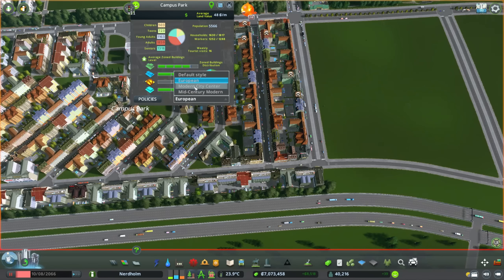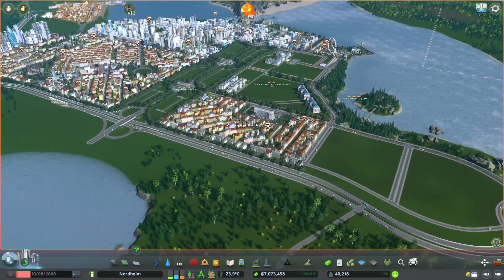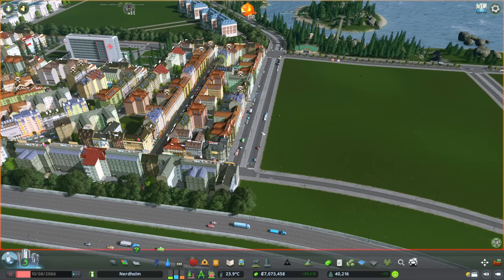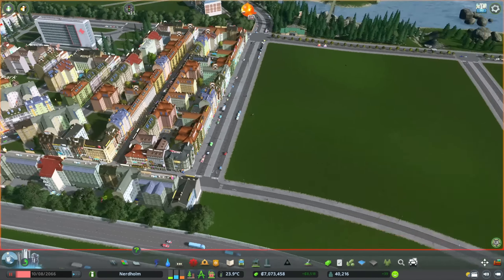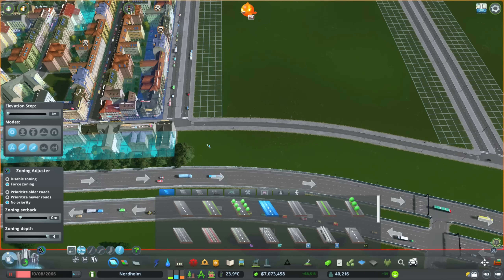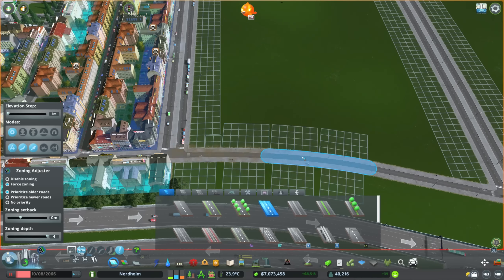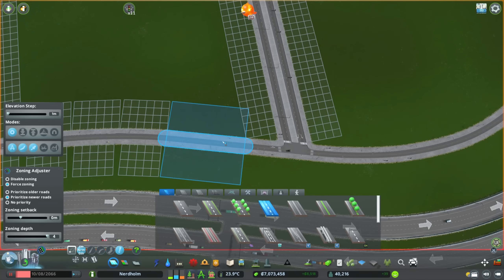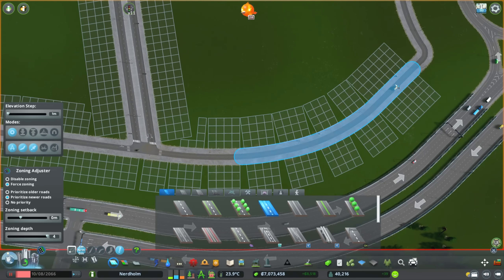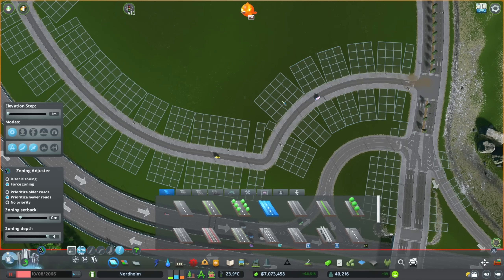Let's talk about this new space we have to play with, and I want to talk about why I'm starting here in the middle of a death wave. Something I'm trying to do with this series is make sure we're still playing Cities: Skylines — not just painting a city. I want to grow the city. I want this to be a space where a lot of people live and work, I want offices, I want it to be a multi-purpose district. And I don't want it to be European, so we have to figure out what style we want.